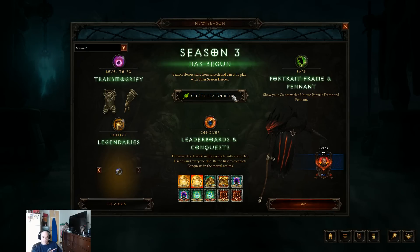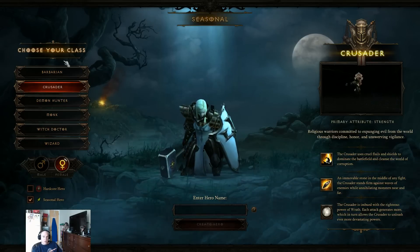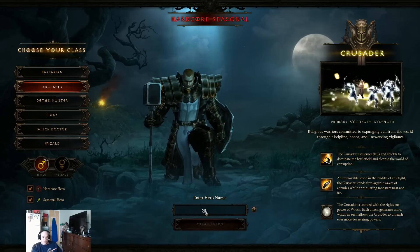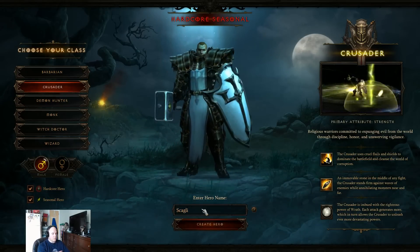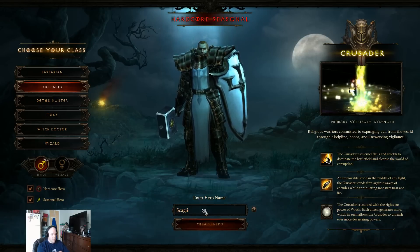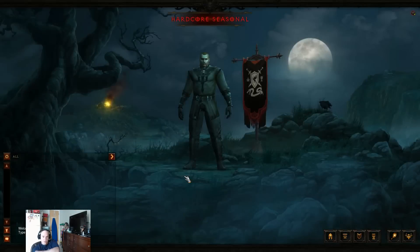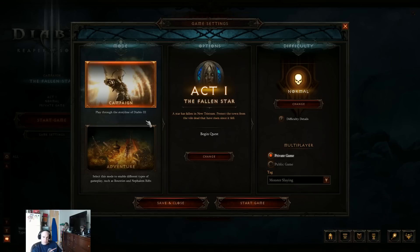So we're going right in to create a new Season Hero. As always, I'm going to be doing a Hardcore Seasonal Crusader. I'm going to create our new Viggly Bones, and Create Hero. Of course, it's going to give me the typical warning — if you die, you're dead. We're going to go to Game Settings.